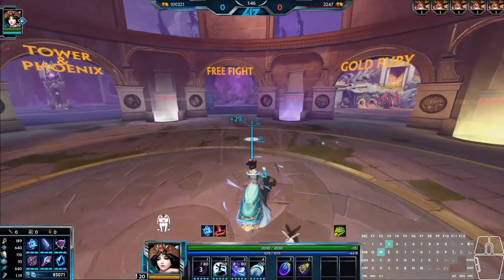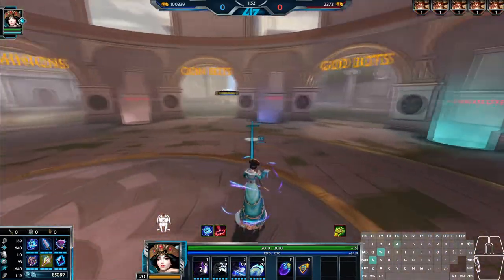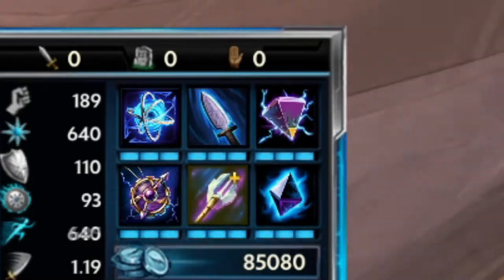Speaking of quick, let's get to the second part of Chung-Gah's passive. Anytime she casts an ability, she gains a burst of movement speed for the duration of that ability's cast time. This functions very well as a tool for extending her range as well as making her more slippery than she may appear. I'll get into more detail as I discuss each individual ability.